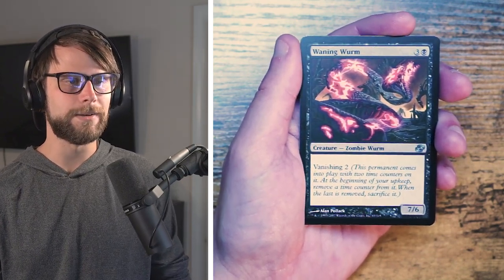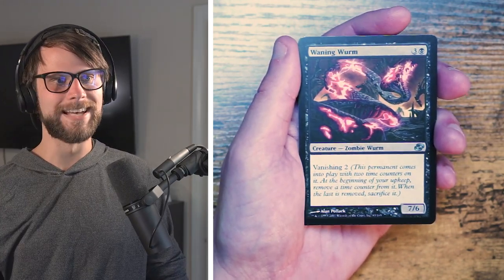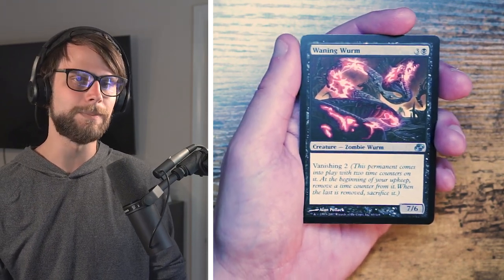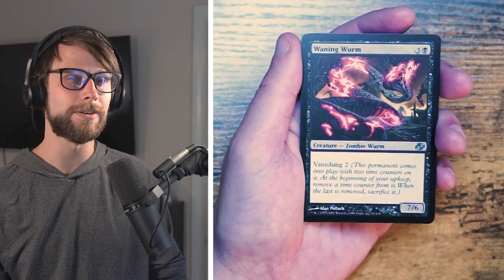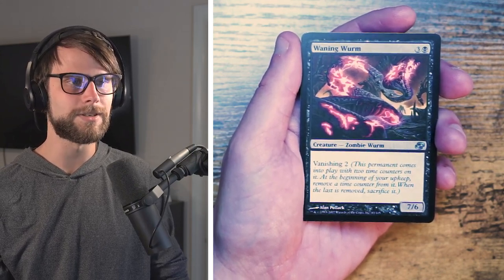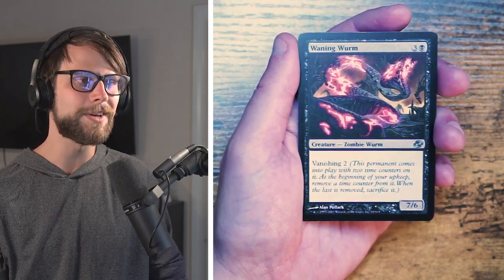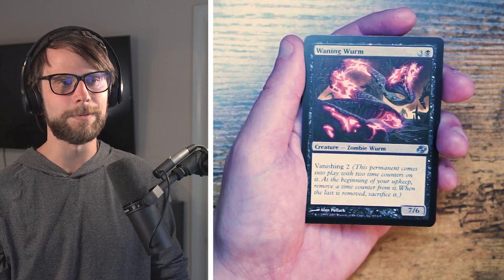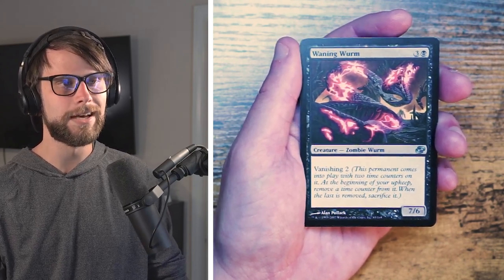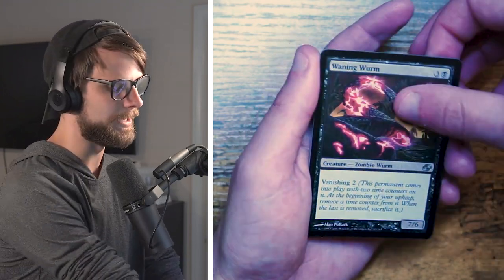Waning Wurm — three and a black for a 7/6 with vanishing two. The vanishing two is the tricky part — it just goes away very shortly after you've played it. Two counters is not a lot. Unlike Keldon Marauders which came in early in the game, this is just a large creature that deals some damage and then disappears. I'd much rather have a creature that sticks around, so I think I like Pongify better — though I'll be honest I'm not 100% certain.